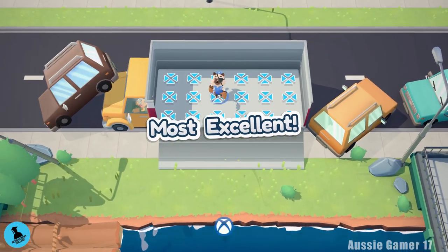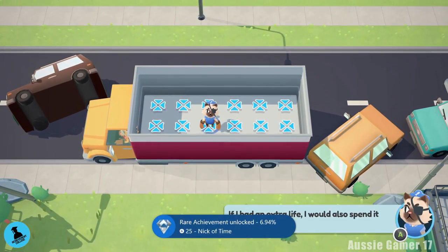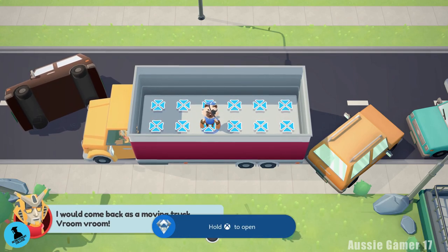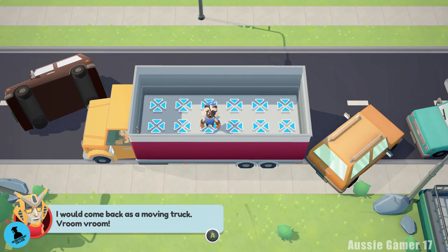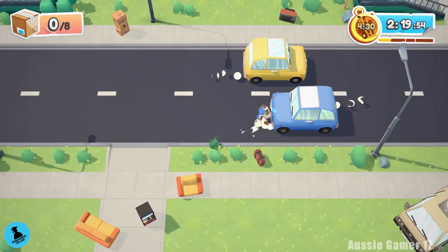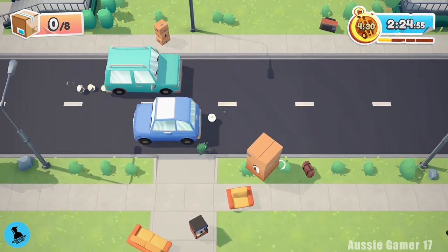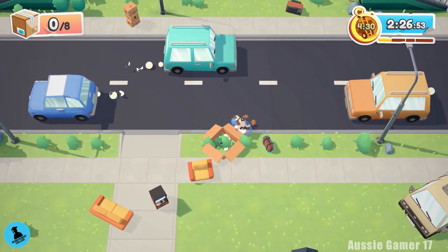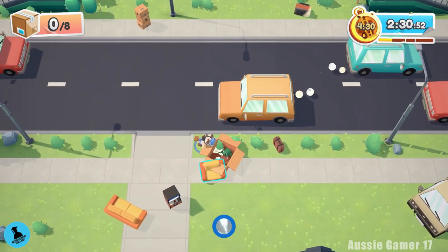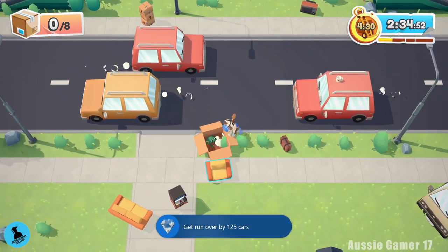That pops the Nick of Time achievement just like that. The only achievement left for this video is Look Left Then Right. Just reload the level, go right back to the road and continue getting hit by cars until the achievement pops. It only takes about another couple of minutes — I'm only at two and a half minutes of the second run. It didn't even take two full runs — there's the achievement.